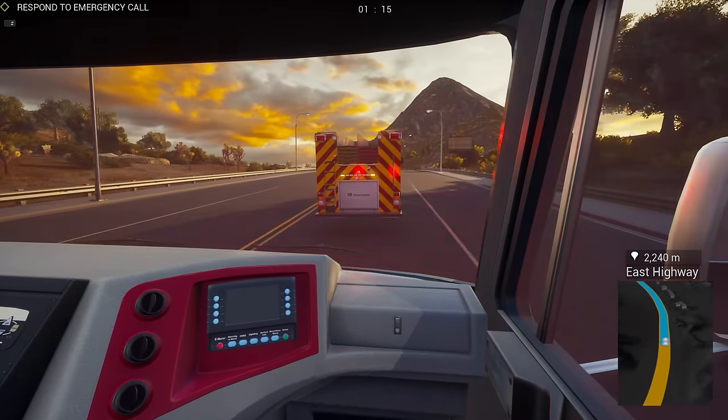One thing that's really neat is having the ability to control your AI squads — it helps so much. This is the first time I've gotten to see the game in action besides the introduction. There's the fire — we've got the police Range Rover on scene, and what looks like a Ford ambulance. Fast driving time expired — we were a little bit too slow for the fast driving bonus. Alright, here we go.